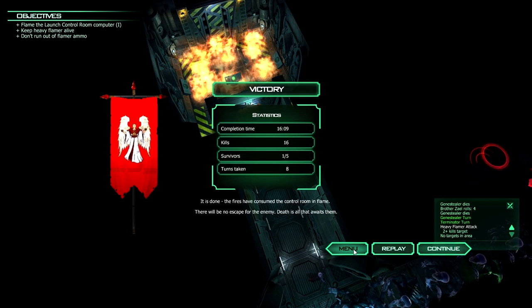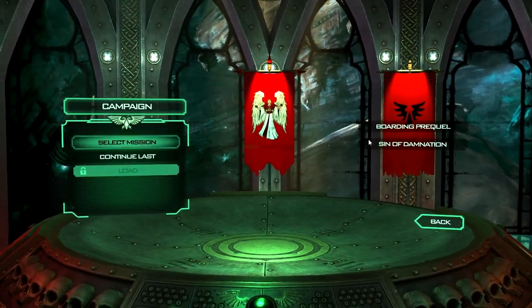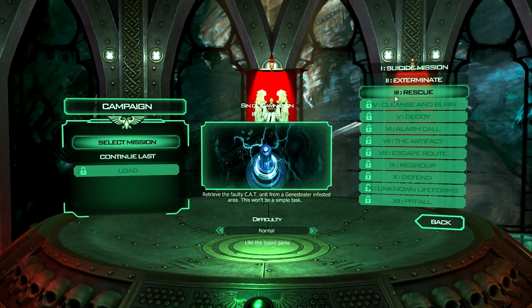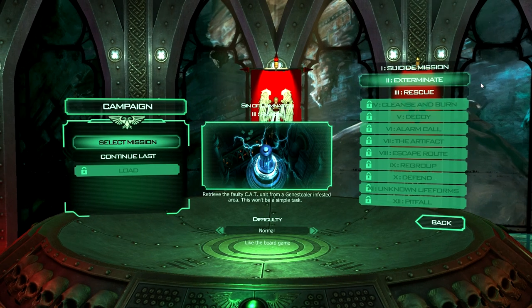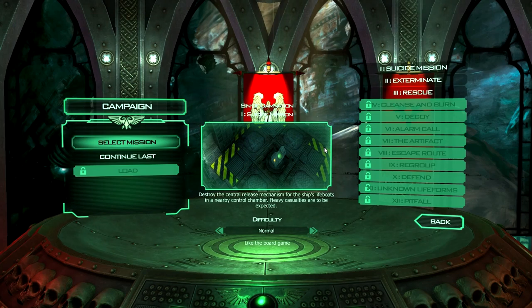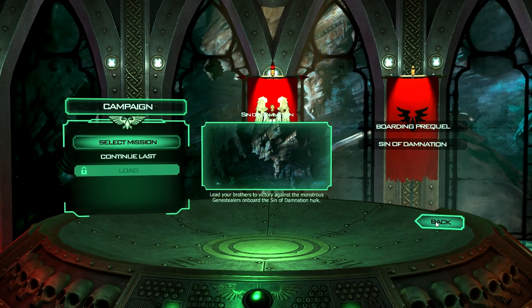Survivors: one out of five. Sixteen kills. Turn count: eight. I'll just go to Menu rather than Continue, because Continue will load up the next mission. I want to make sure that didn't overwrite my progress. So we'll go to Sin of Damnation — I've done Exterminate and I generally have only done two. Exterminate was good fun — you had Assault Terminators and you could line them up in long corridors; it was like that scene with the Sentry Turrets in Aliens. So that was a look at the basic campaign mode of Space Hulk.